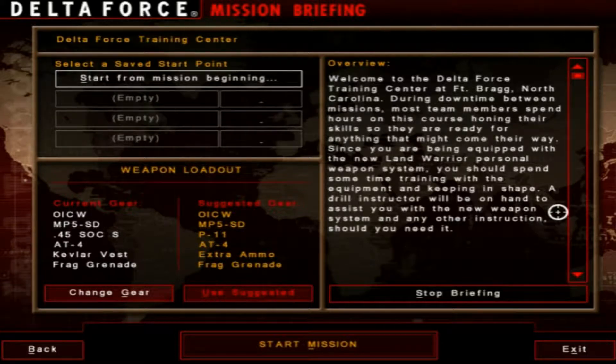During downtime between missions, most team members spend hours on this course honing their skills so that they are ready for anything that might come their way. Since you are being equipped with the new Land Warrior Personal Weapon System, you should spend time training with the equipment and keeping in shape. A drill instructor will be on hand to assist you with the weapon system and any other instruction should you need it.